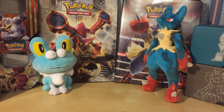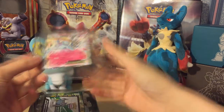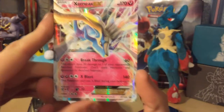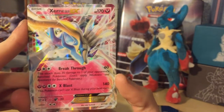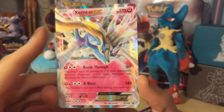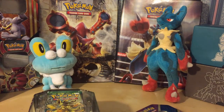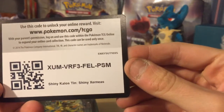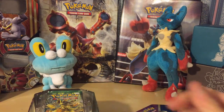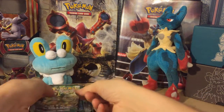First time opening it cleanly — that's a new one! Straight into it, we'll pop the lid off and here we get a Xerneas EX promo card, looking pretty cool — really nice card, part of the reason I bought it. It's a pretty strong card as well. Inside we've got a card code which I'm going to share with you guys — I believe you get a deck on it, that's what's on the side of the tin.